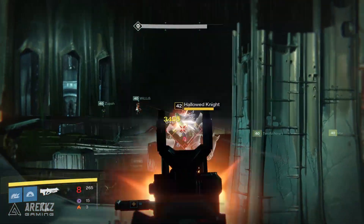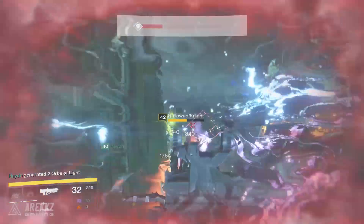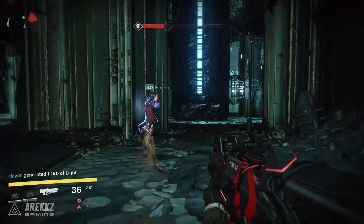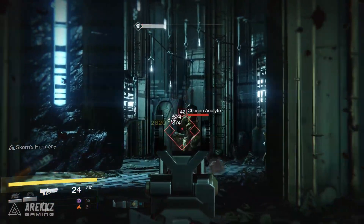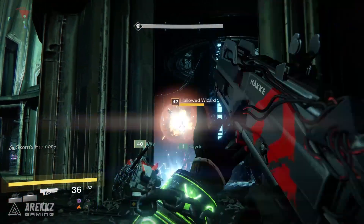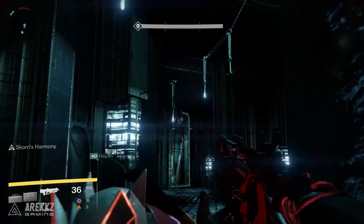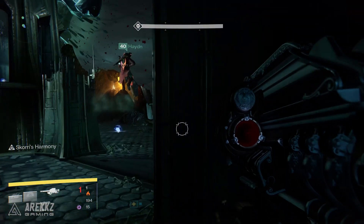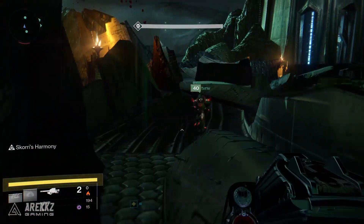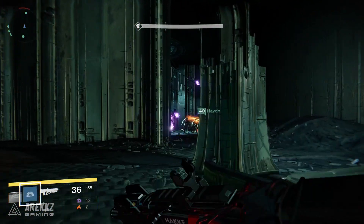You begin the fight and run at the door — take out the two knights kneeling on the stairs, then work your way up and take out the knights in the towers and also the knights in the rooms and across the bridges. Effectively all the knights roaming around need to be killed. You also need to kill the acolytes — you need to clear the room of all ads. When you do this, the wizards inside the room with the death singer will come out and you can kill them. Clear any additional straggling ads, and from that point you will be able to destroy the shriekers. When you destroy a shrieker, run outside to make sure you don't get destroyed by the purple void blast homing in on you.